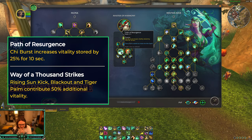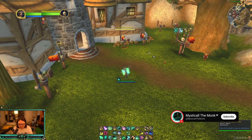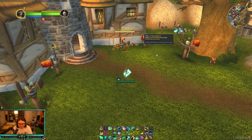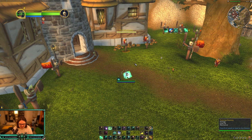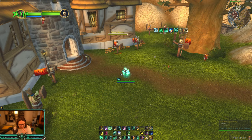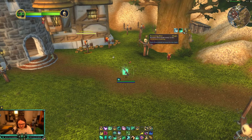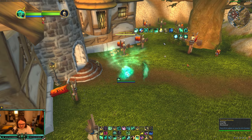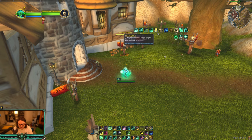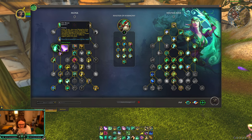Next up is Path of Research. Chi burst increases vitality stored by 25% for 10 seconds. It just seems like — let me get rid of these buffs and try chi burst — vitality stored increased by 50%. I'm not sure if it's bugged or supposed to be 25% or 50%, but it's on about a 30-second cooldown. Every 30 seconds lines up with Thunder Focus T, and if you're getting 25% more vitality stored, you'll probably crank that buff up to maximum. So you chi burst into a Thunder Focus T, and your vitality stored is increased, and then at the end it's just a huge heal. I think it changes depending on whether you're playing chi burst or chi wave — for raiding probably chi burst, for PVP probably chi wave.